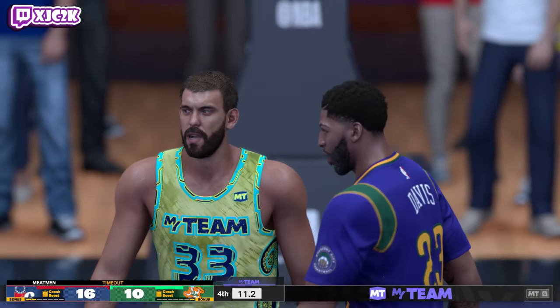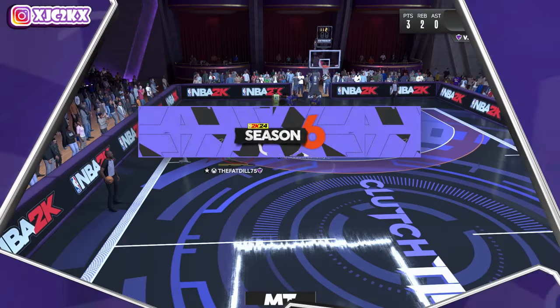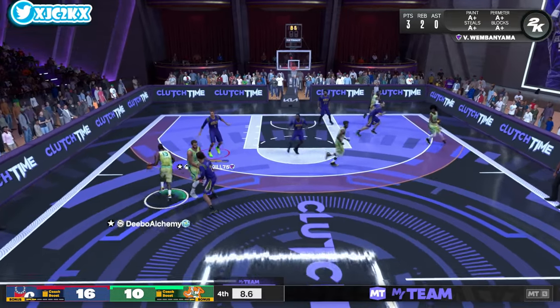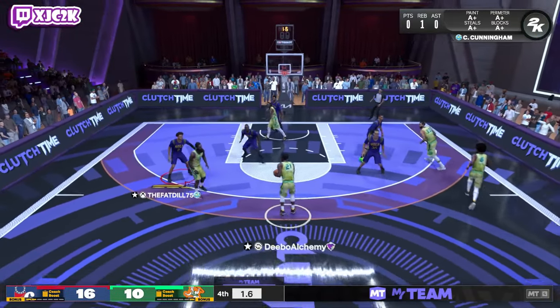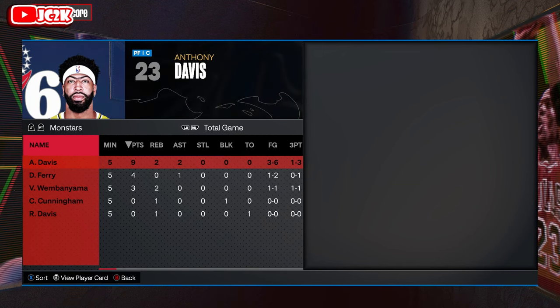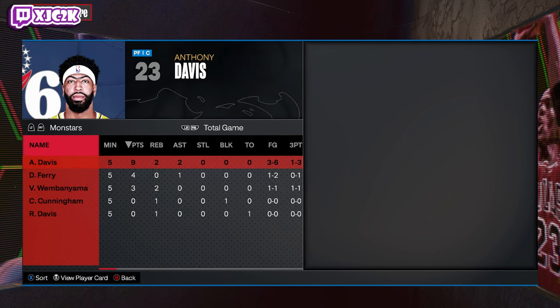Nine points, two rebounds, two assists — knocked down his one open three. Probably had a couple other looks I didn't shoot. Overall AD is super duper solid as a power forward. He's not a game breaking card, not a card worth gambling for or anything like that. But when I lock in the Dark Matter plus pack in a few days, I would not mind getting AD in the slightest — he'd be a great addition to my team. Not insane eye-popping numbers but a very very good all-around card. Hope y'all enjoyed the video — if you did make sure you hit that like button, leave a comment, and subscribe. I'll be back with more 2K content very soon. I appreciate y'all. Peace.